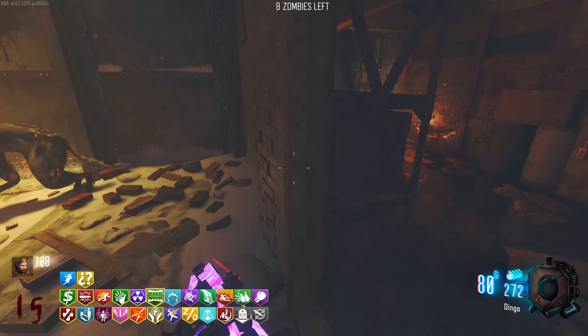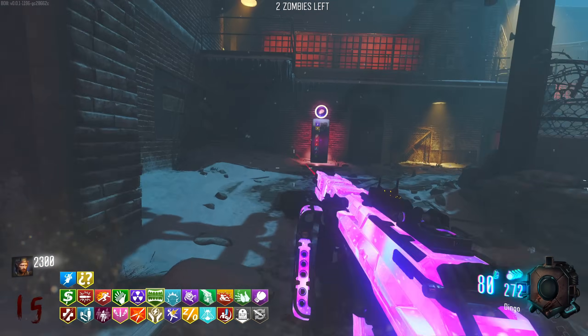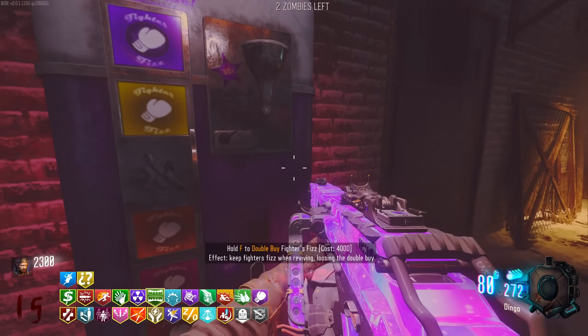We've got doggos - pretty easy round. Double points for each kill. We should be able to afford the double buy for Fighter's Fizz.